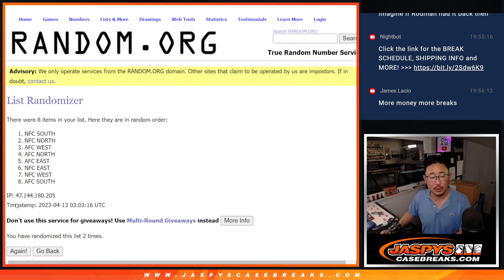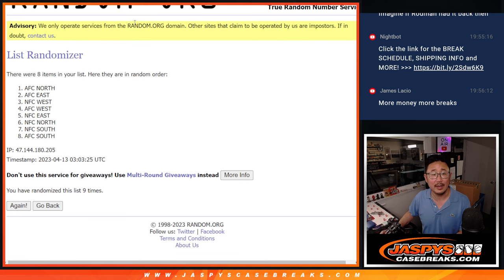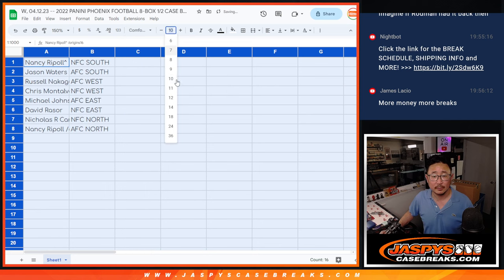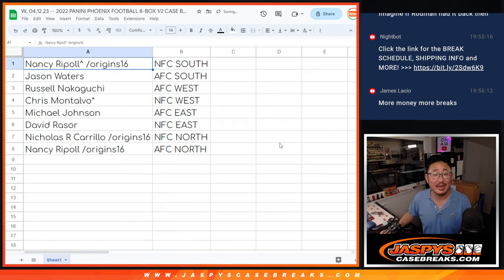Six and a five, eleven times for the divisions. Rolling through one to eleven, and once more the eleventh and final time. We got eleven there, we got eleven here. We're NFC South down to the AFC North. Nancy, you have the NFC South. Jason with the AFC South. Russell with the AFC West. Chris with the NFC West. Michael with the AFC East. David with the NFC East. Nicholas with the NFC North. And Nancy with the AFC North.